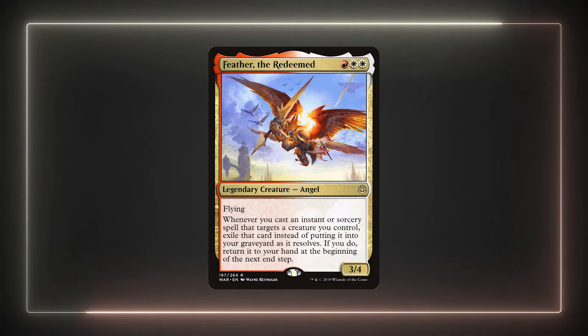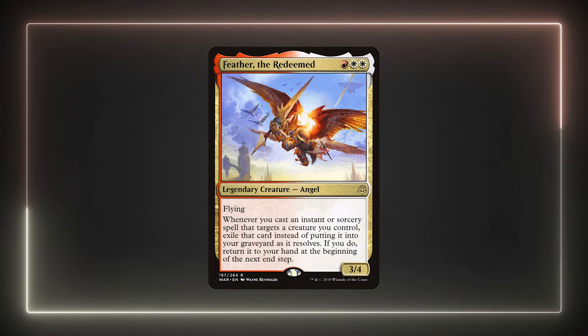It also keeps our opponents guessing as the options available to our commander aren't always apparent. The buffs we'll be giving her are mostly in our hand instead of on the battlefield, basically turning our deck into a giant combat trick. I normally don't play Boros commanders, but I would bet that Feather has probably the highest draw potential among them. Actually, among all the commanders I've built around, Feather has one of the most reliable card draw engines.